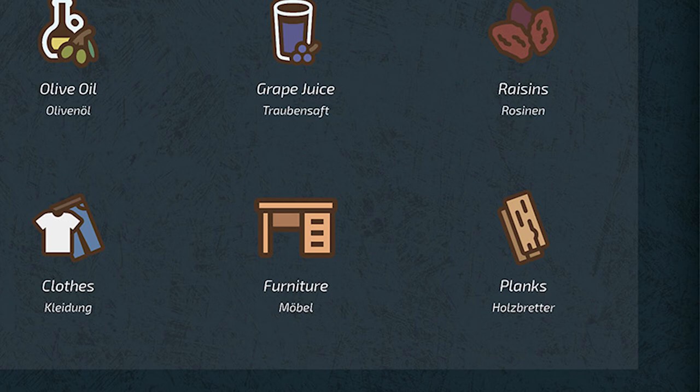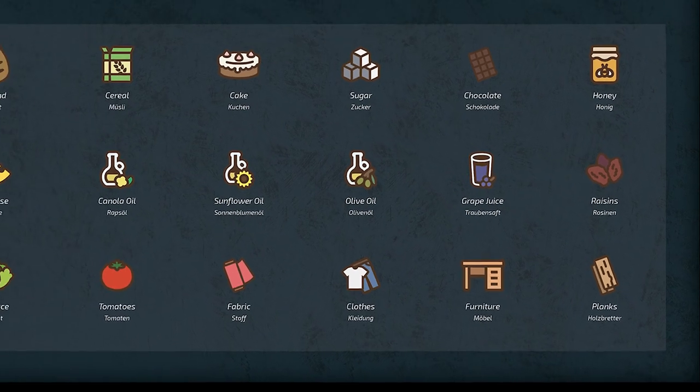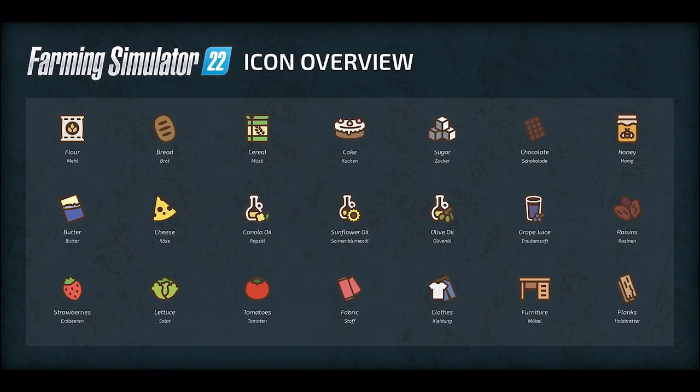Of that list, I think chocolate and honey are the only two new items that were not previously seen at either the FarmCon videos or the Gamescom preview build videos that have been out on the internet.